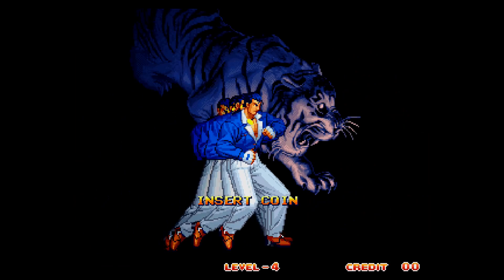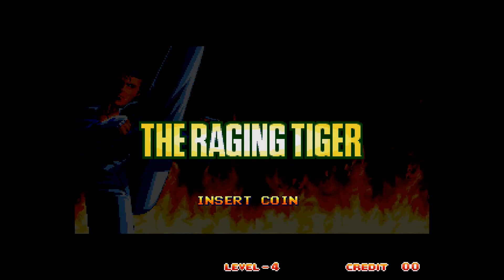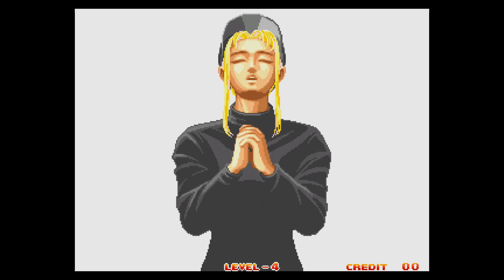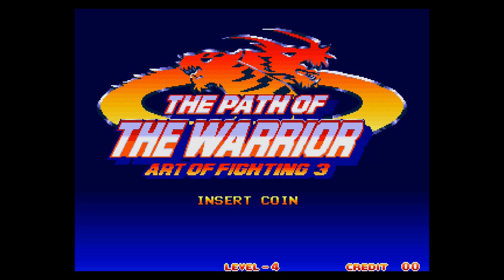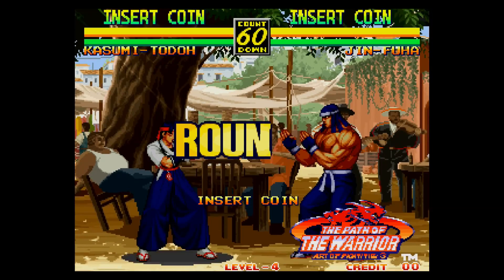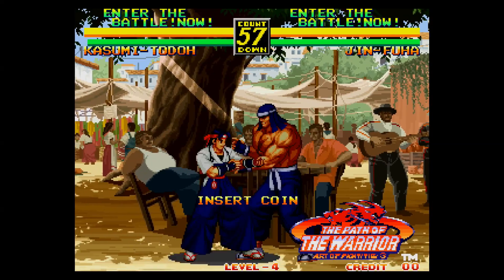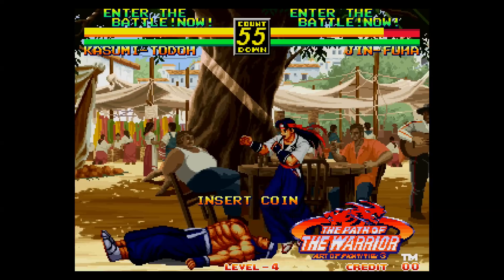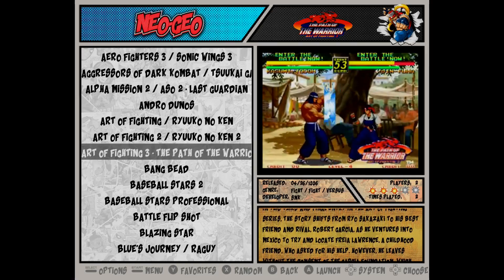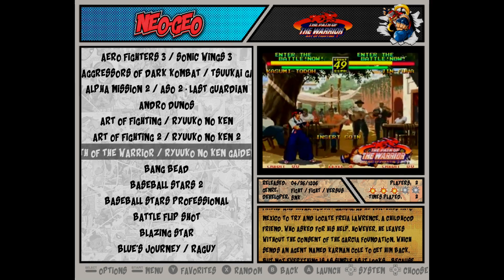Alright, so now this looks way better. This has the bezels removed, and once again, this is the Wolfenose 32GB Arcade only image. I've taken the liberty of going through it and removing all the bezels from the image. I've also made sure the RetroArc CFGs have been reset, made sure the controls have been reset. This does have a trackball mode if you want to use that. I also included a custom theme that fits the 5:4 aspect ratio.